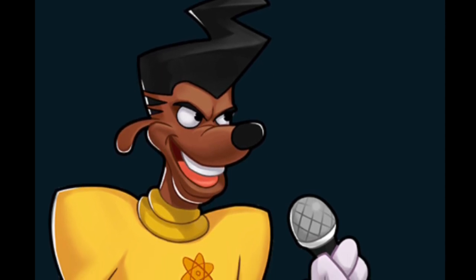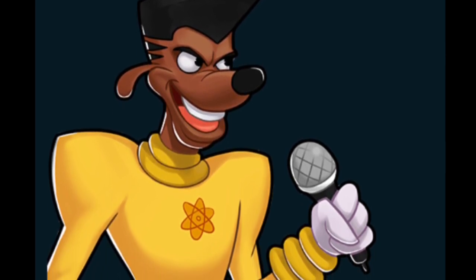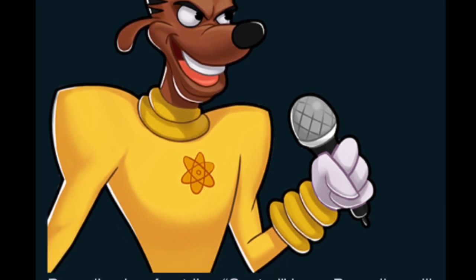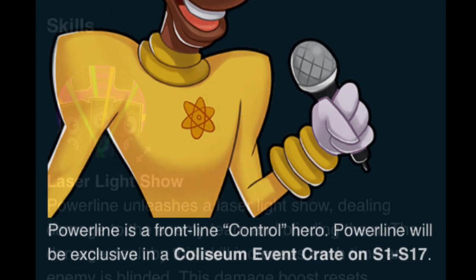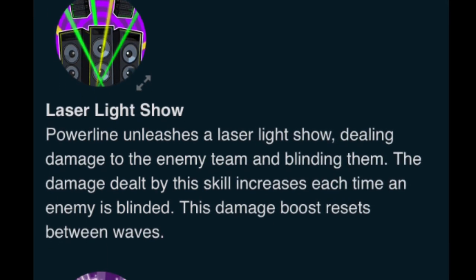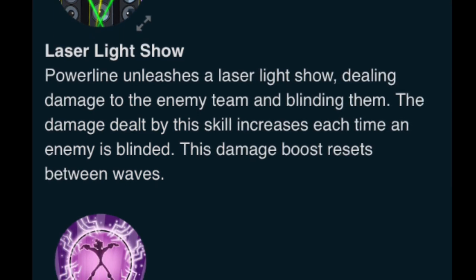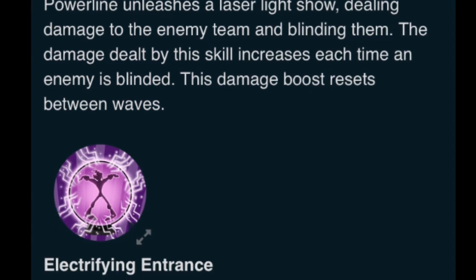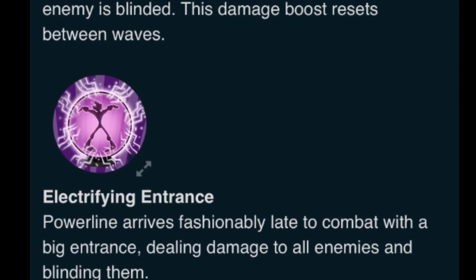He's also a control hero. He will be in a Coliseum Event Crate — I assume that's kind of like how they did Gizmoduck, where he was in the Arena Event Crate. So make sure to save up your Coliseum Coins now for when he comes out. His first skill, the Laser Light Show, blinds the enemy team and also does damage. Then the next skill, Electrifying Entrance — when the battle first starts, he comes in and deals damage and blinds all the enemies.